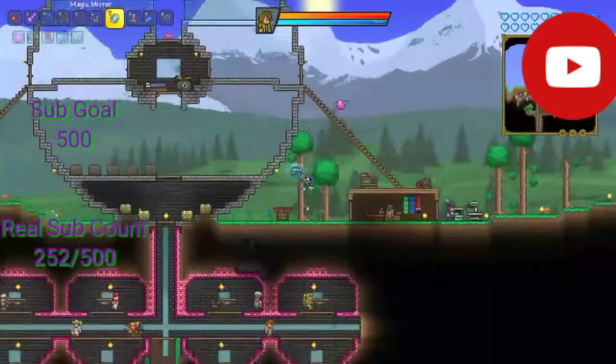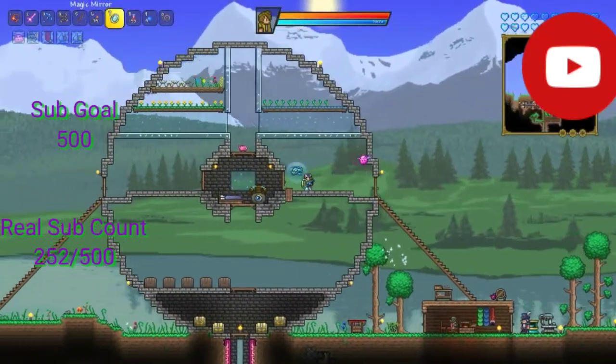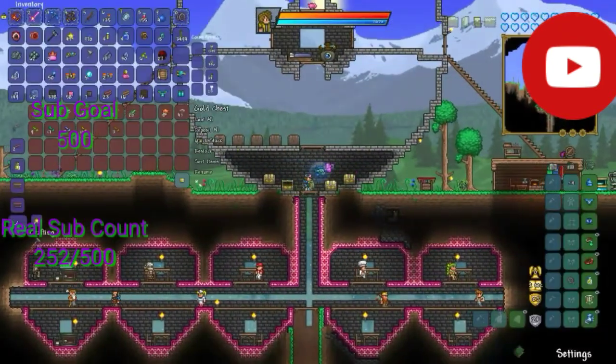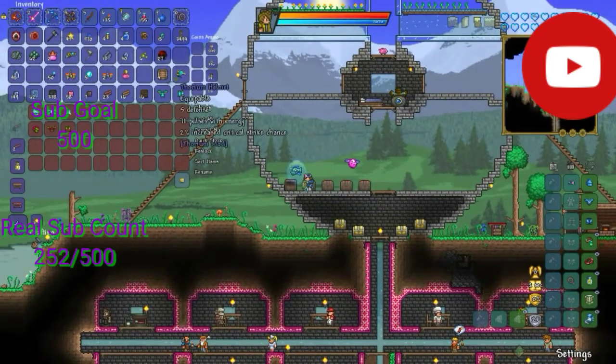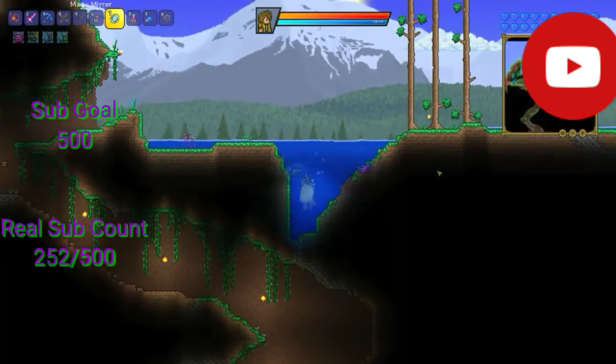So this doesn't look like a half bad armor set, but unfortunately I'm out of bars, so I might as well go back to the aquatic depths biome and get some more, because there are weapons I really want to craft. But first, with this armor - can I breathe underwater? I can!